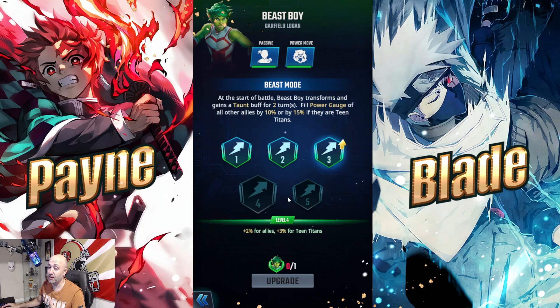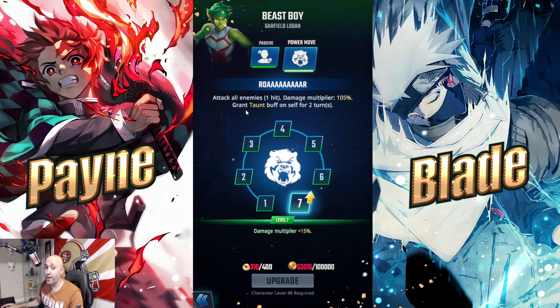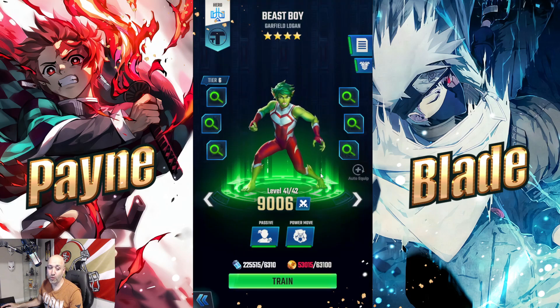As you increase Beast Boy's dupes, the power gauge fill goes up further — up to around 21%. His power move deals AoE damage up to 120% and also applies taunt for two turns. Pretty straightforward as a tank, but he brings massive HP and does his job better than anyone else in the game. For an AoE tank with a high HP pool and a great passive, he's one of the best out there.